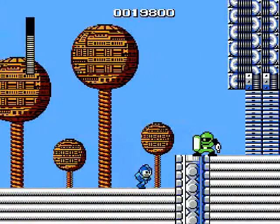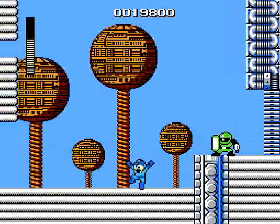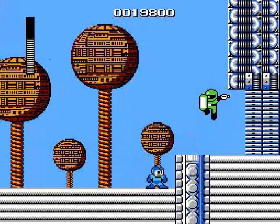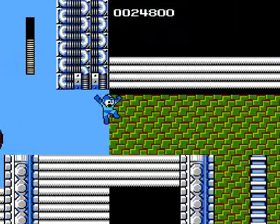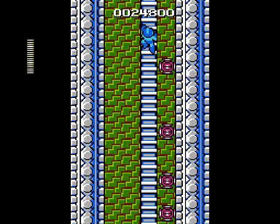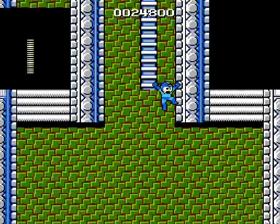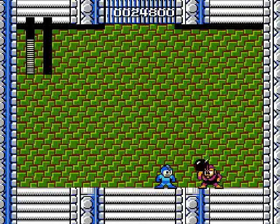We got another Sniper Joe. Hopefully we can dodge this guy — and I say that and get hit, whatever. Alright, took him out. Now let's go through the boss door here. We could fall straight down, but you really don't want to do that — you don't want to fall down the pit and get hit by these guys, they hurt. Bomb Man's not really that difficult — we dodged him nicely anyway, took a chance and it paid off.